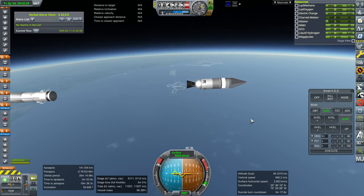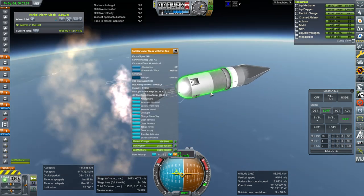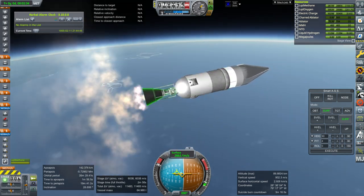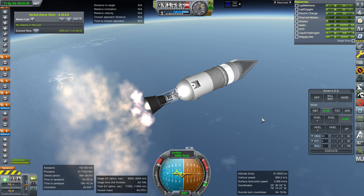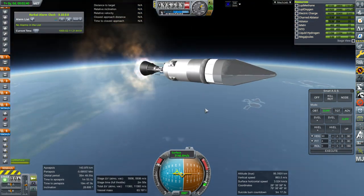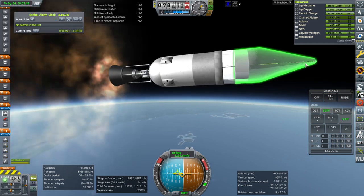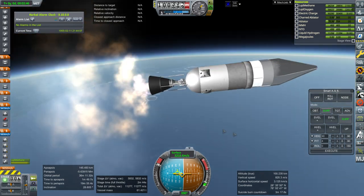Separation and ignition. We can enable cross feed as well. Double check the ISP for this — good. You will note we are not dumping any fairings; that's not how this works. I'm still a little bit confused about that gap, but anyway.